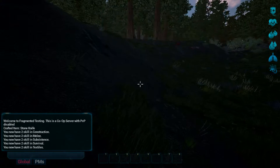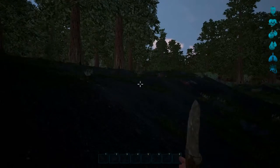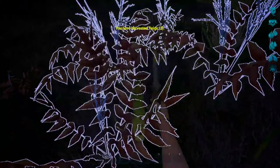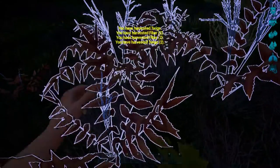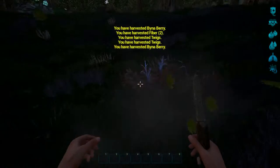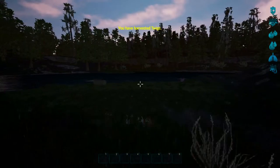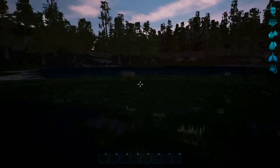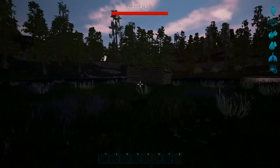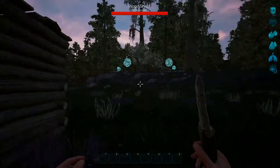We'll equip our knife. Now what we do with this knife is go to those same resources and harvest — we can get a little bit more resources this way, which is why you want to upgrade. We do need to find some stone. Oh, there's something down here — it seems like I didn't delete the world file completely.